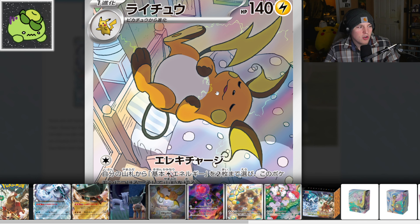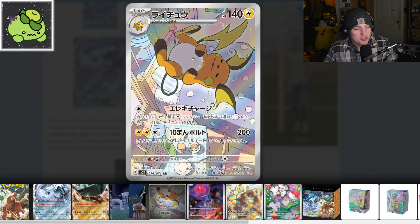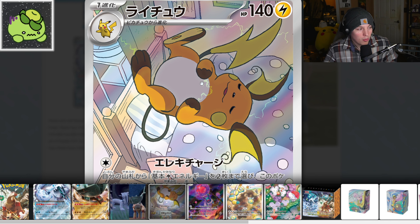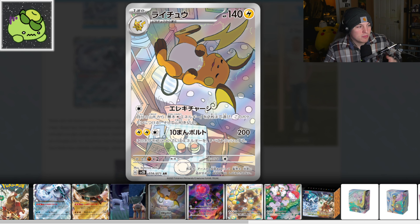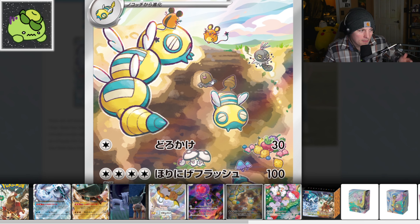Sleepy Raichu is my girlfriend's chase card for the set. She loves it — and if you have a girlfriend, nine times out of ten this is going to be her chase card too. This card is adorable, the art is just amazing, and for an art rare it just seems like it's too damn good.